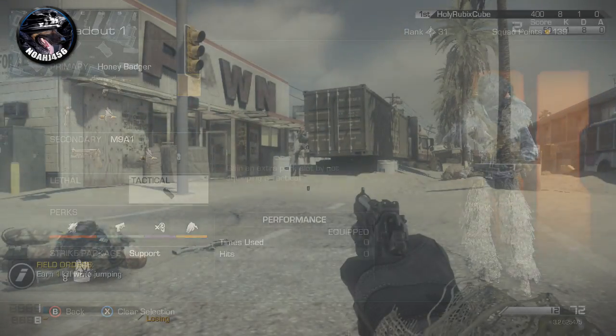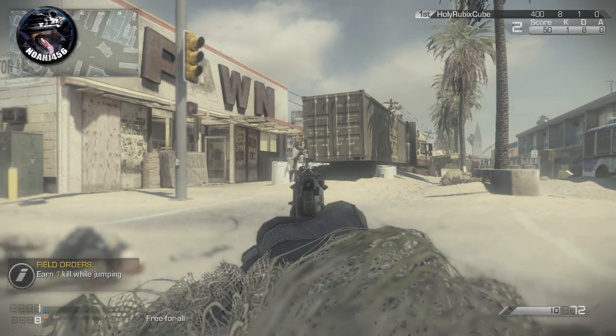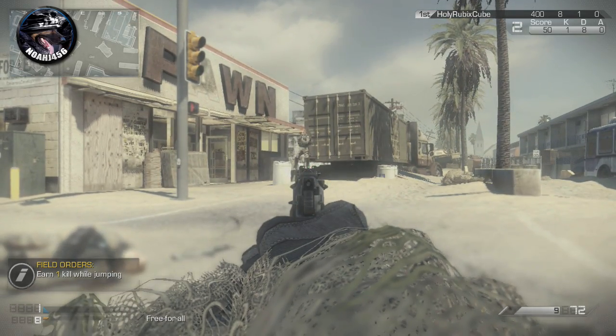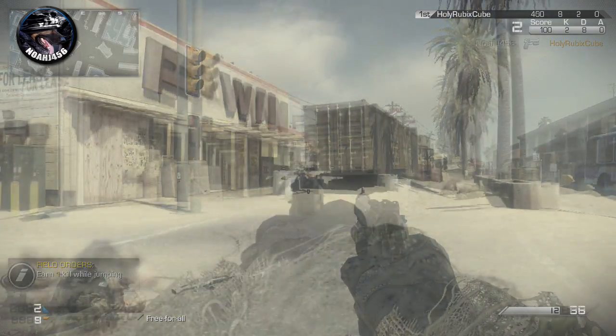Starting it off here, as you can see, this person has no armor and this is regular ammo. This is just a basic test seeing how many shots it takes to kill someone. All these are at the exact same range and as you can see, it takes four shots to kill someone with regular ammo and they do not have armor.